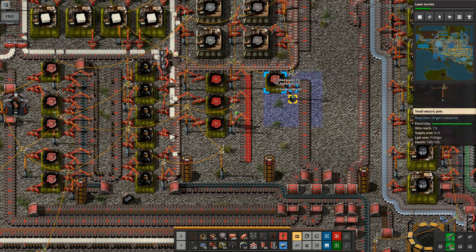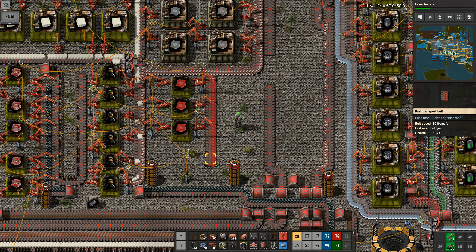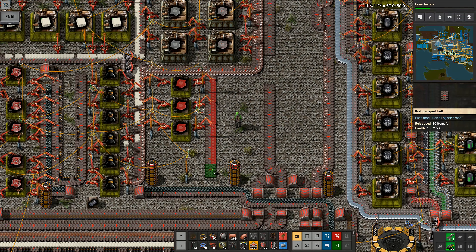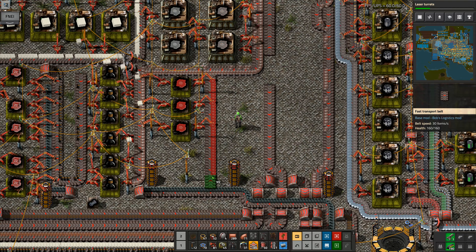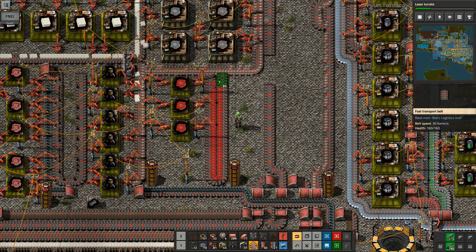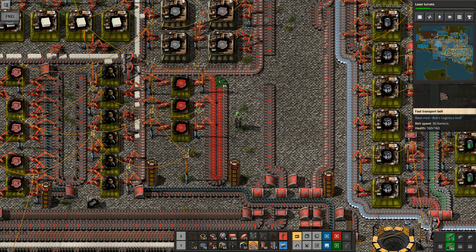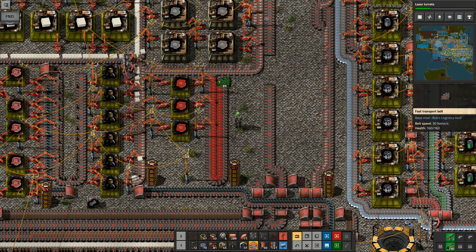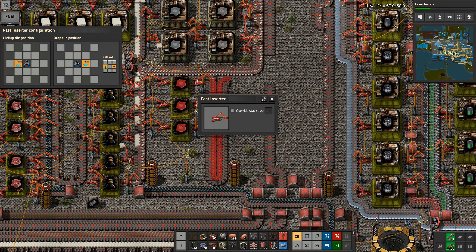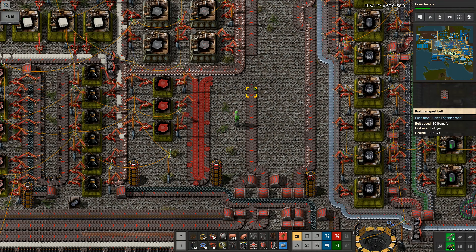I'm going to remove all of this out of here - just want to change this around ever so slightly. So that bit will go into here, and it's going to go down, over, and back up like that. It's going to stop there like that. This one here is going to drop on the near side so it can keep chucking stuff out. And then I've got a lot of boards there being made. I'll move that belt there and then go into here.